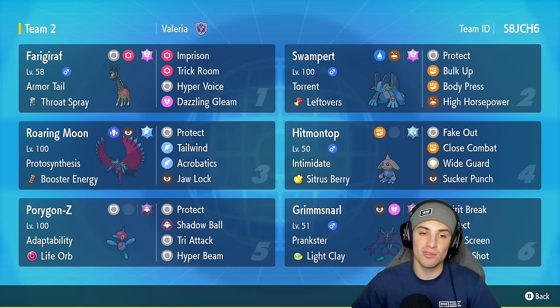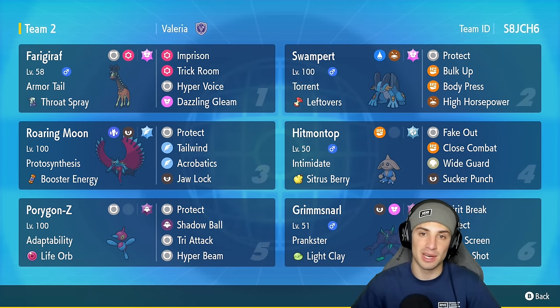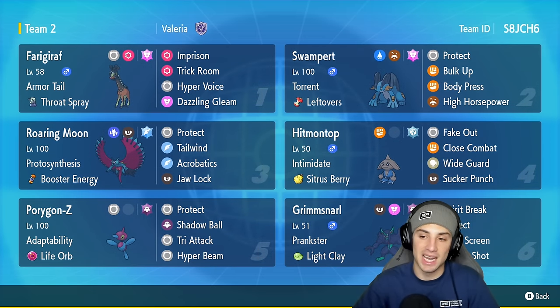Another Regulation F Pokemon on this team is Swampert — one of the starters a lot of you want to see, so I'm giving a sneak peek. I have another Swampert team I want to showcase, but right now this video is all about Porygon-Z. Swampert is here more for back-end support and big time setup — it's got Bulk Up, Protect, Body Press, and High Horsepower.